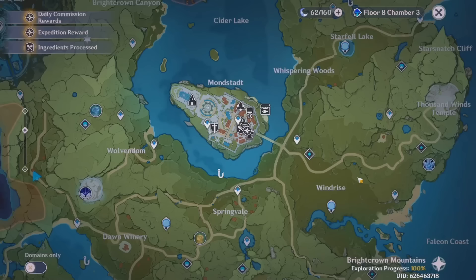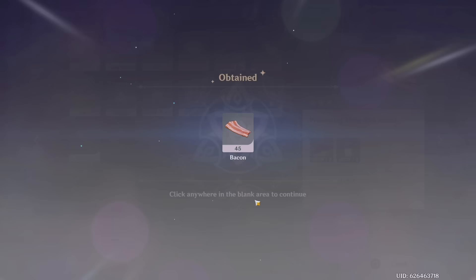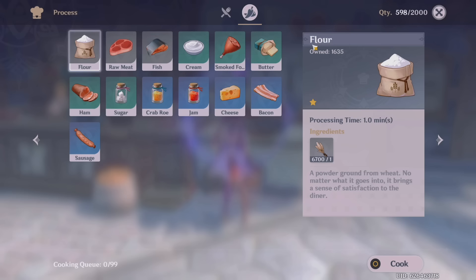That's the last commission done and now it's time to claim the commission rewards, expedition rewards, and the ingredients I made yesterday. Something I do right before I log off in Genshin — I always make a bunch of ingredients or do things like crafting ores or crystals while I'm not playing so it can finish processing and I don't have to wait for it in-game. So let's quickly obtain those — it helps with my cooking process so I don't have to worry about making these later.